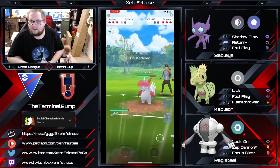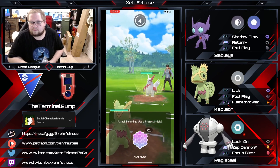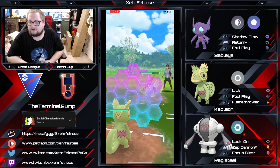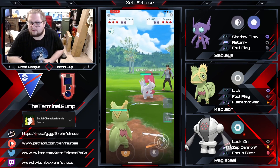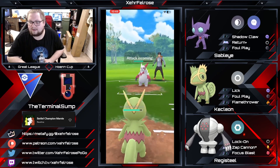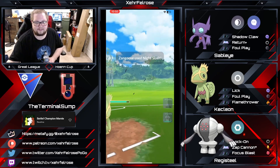Sableye is not going to be able to do anything at this point other than get farmed down. Terminal Sump makes the correct call in swapping it out to prevent the opponent from getting any extra energy. Then the Close Combat is going to come through, and the opponent decides to full send it. Now with no shields, this poor Kecleon is about to get blown off the face of the earth.